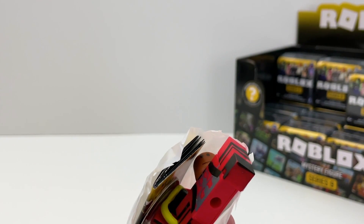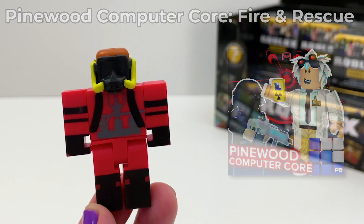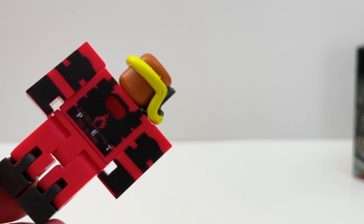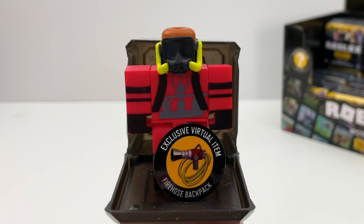Box number five — a red one. This is the Pinewood Computer Core Fire and Rescue figure. The back accessory comes off and it looks like this. Looks great. And this is the face underneath the mask. The code for this is the fire hose backpack.